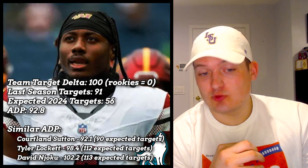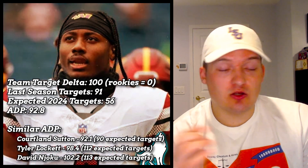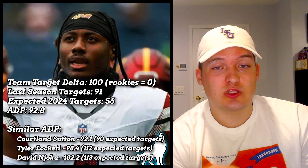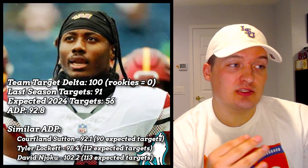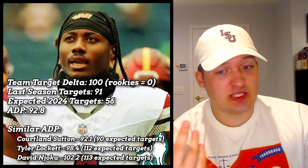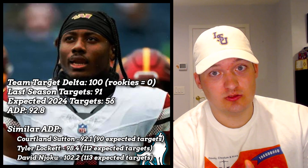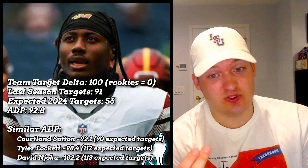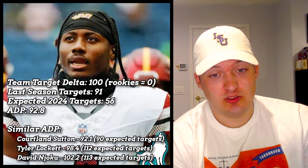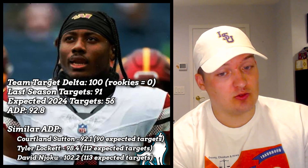Let's talk about someone I'm absolutely grossed out by — Curtis Samuel at pick 92. I really don't understand why people think Curtis Samuel is going to be a great threat in the Bills offense. In my eyes, Curtis Samuel is getting like 50-55 targets this year. The Bills don't throw that much, and when they do it's going to go to Kincaid and Coleman. He had 90 targets last year in an offense that threw a lot — the Bills do not do that, and Curtis Samuel is over the hill.